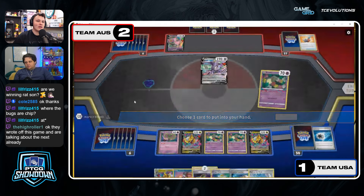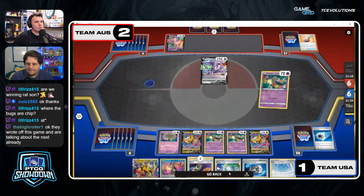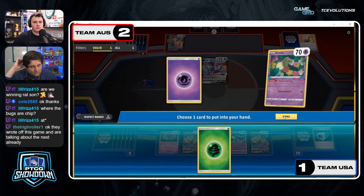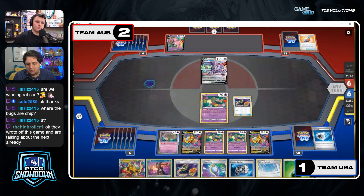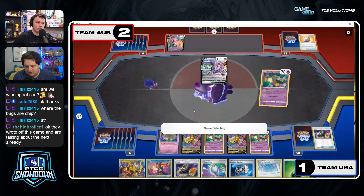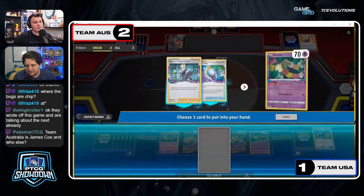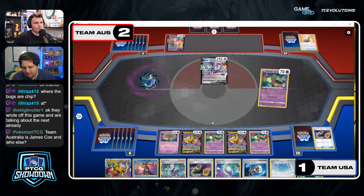The only option right now is Lost Impact, and the Cramorant's in the Lost Zone — their bench is full. So even if you didn't get the attack off this turn, if you had that threat of 80 damage coming into a Tina, that would have been pretty good. It keeps them from being able to get aggressive. The Choice Belt is prized, so we wouldn't need it until a follow-up Mew toward the end of the game.